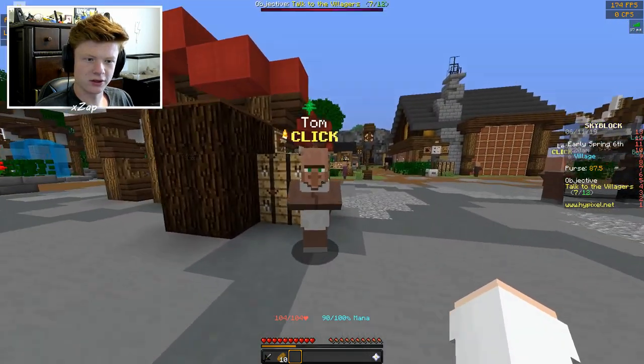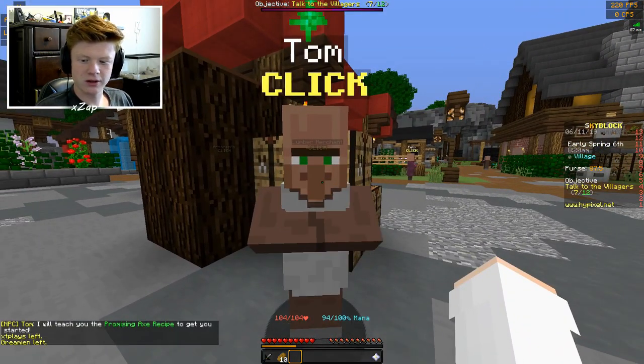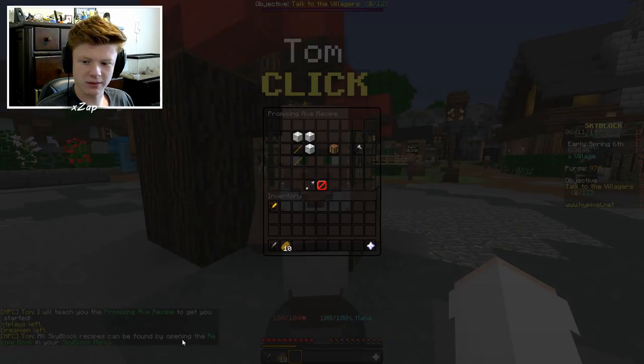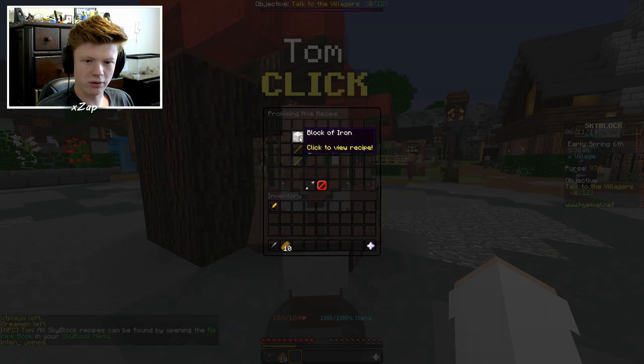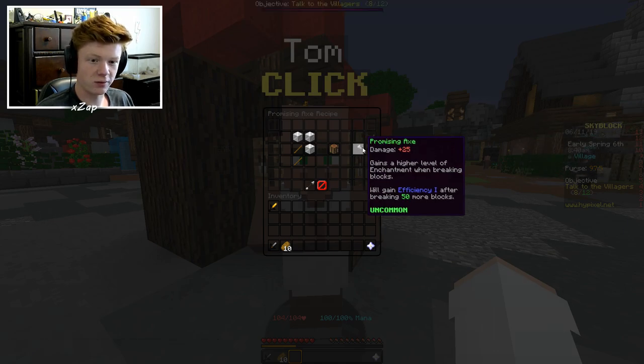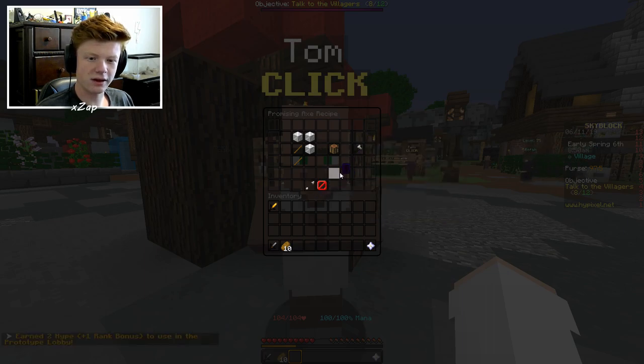Tom says: 'I will teach you the promising axe to get you started. All Skyblock recipes can be found by opening the recipe book in your Skyblock menu.' Blocks of iron make a promising axe — it gains a higher level of enchantment when breaking blocks, gaining Efficiency 1 after breaking 50 more blocks. Oh okay, that's cool — I guess I can't take it though, too bad.